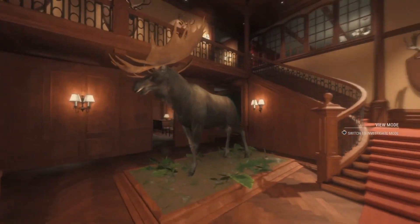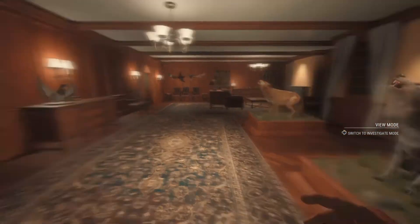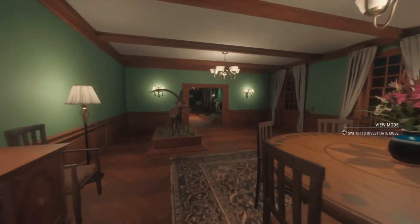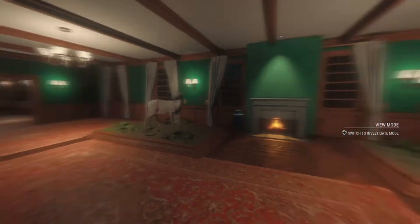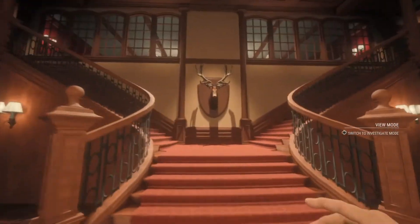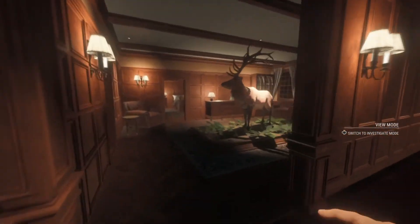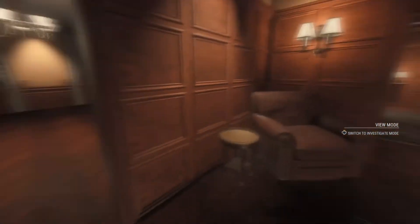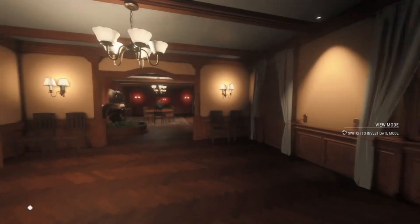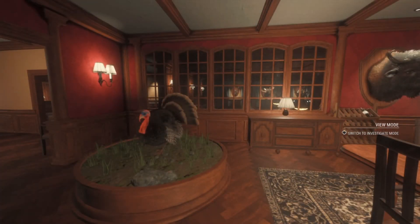Here I got a diamond moose, albino caribou, some piebald geese all over the place, some wolves, mallard ducks, different kinds — blonde, piebald, and harlequins. I got a diamond ibex, I've got two albino white tail females right here — didn't fill that spot yet but it will come soon. We've got a rocky mountain elk right there and my piebald that I shot earlier. I also put my turkey here — so that was the little tour. There will be more animals coming soon. If you enjoyed, leave a like, subscribe, and see you next time!